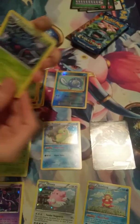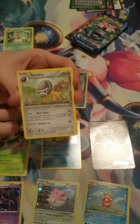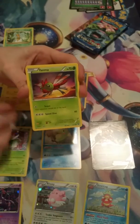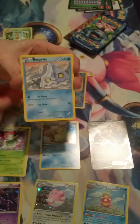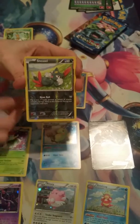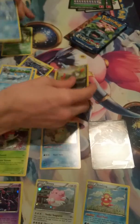Okay, we have a Tangrowth, Special Charge, Shelgon, Marill, Yanma, Chimchar, Bergmite, Clauncher, a reverse Sneasel, and a regular rare Avalugg. All right, next pack — another Evolutions.